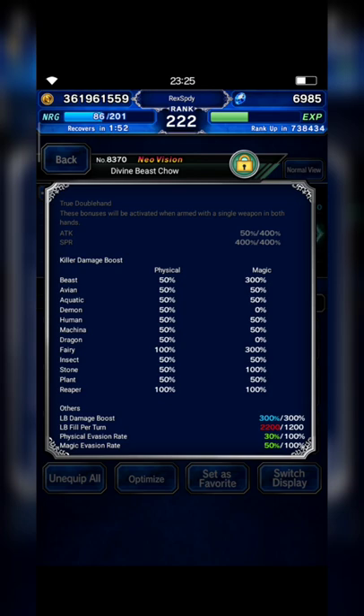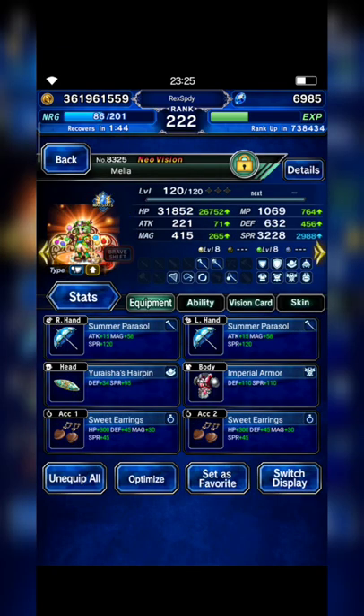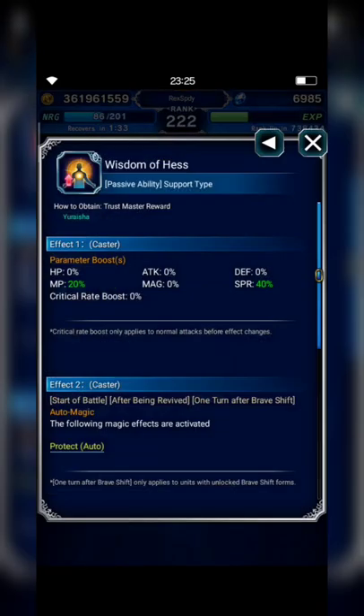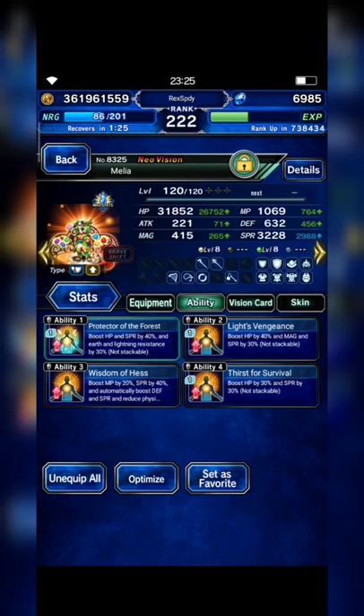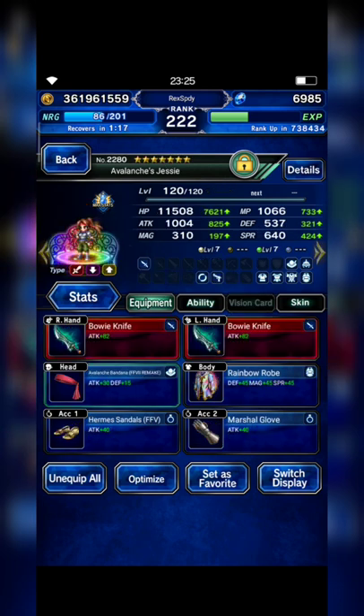Chow has magic beast killer and magic fairy killer, plus 300% LB damage. Next, Melia is my magic tanker and she's only EX0 here. I also equip her with Wisdom of Haste, because this materia can auto-cast Sell Magic to boost spirit points by 100%. I also equip her with the Fina and Daisy vision card.